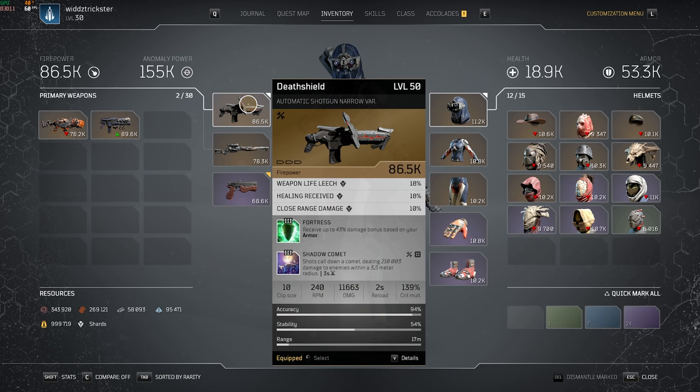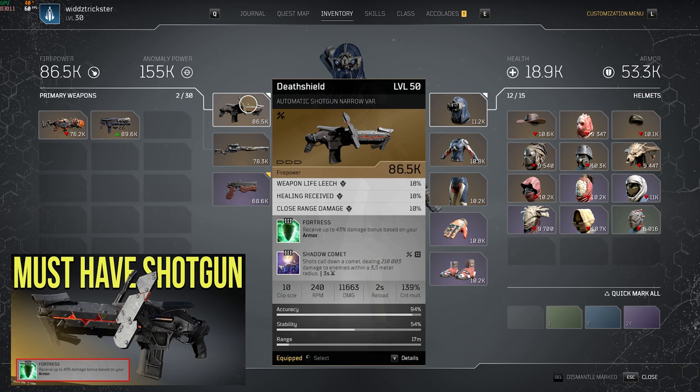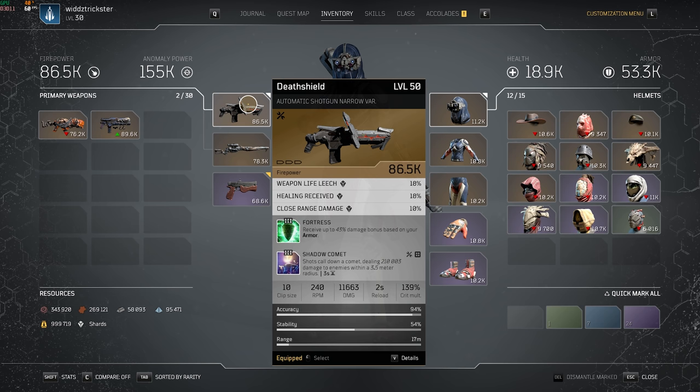In terms of damage talents, we also have the tier 3 mod Fortress. This is the most versatile damage talent in the game — you get up to 43% damage bonus based on your armor. 50,000 armor gives you 43% damage bonus, so you don't really need additional talents on top of that. This also increases your anomaly damage as well, so really good for skill builds and damage builds overall.